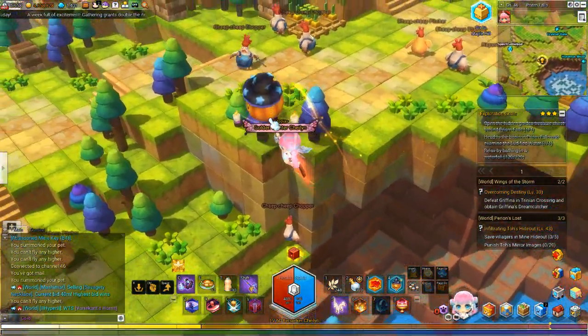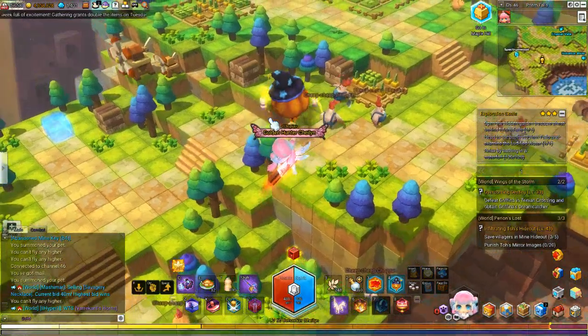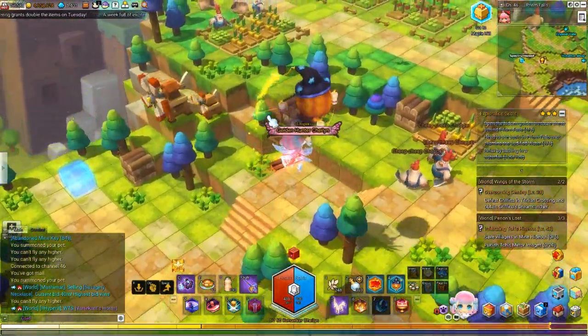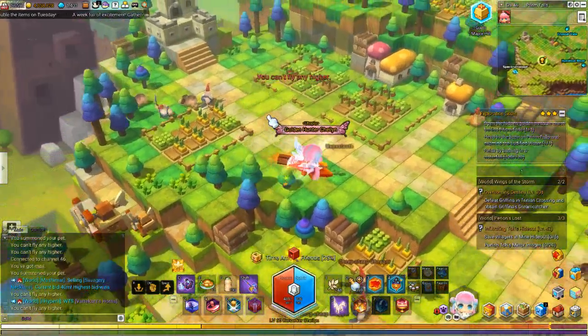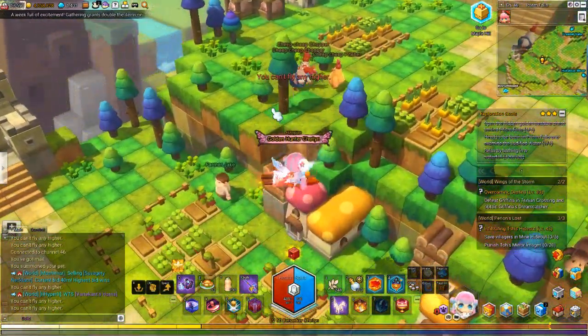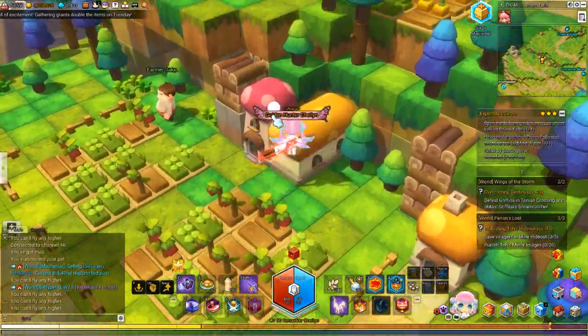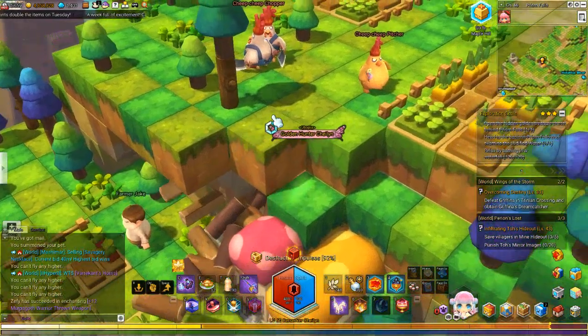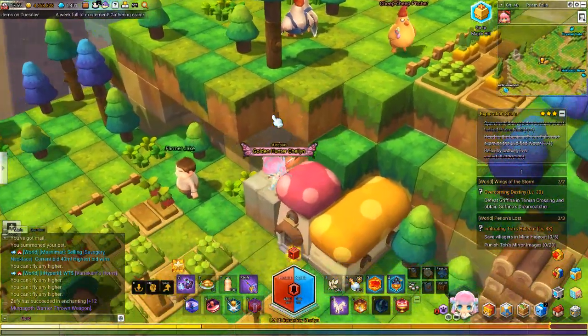Now chest number two. You will find it right back here next to this red mushroom house — you just break these logs up here. And chest number two would be right in here.